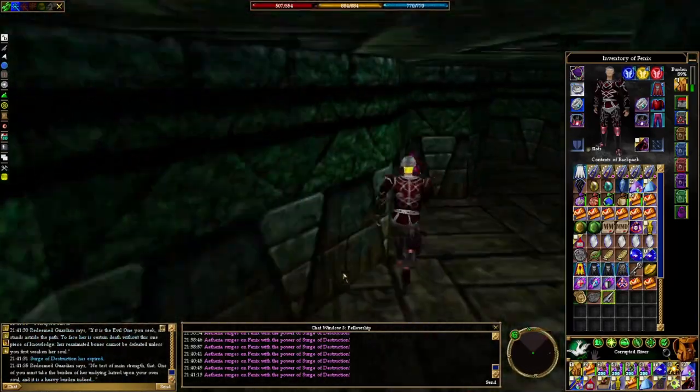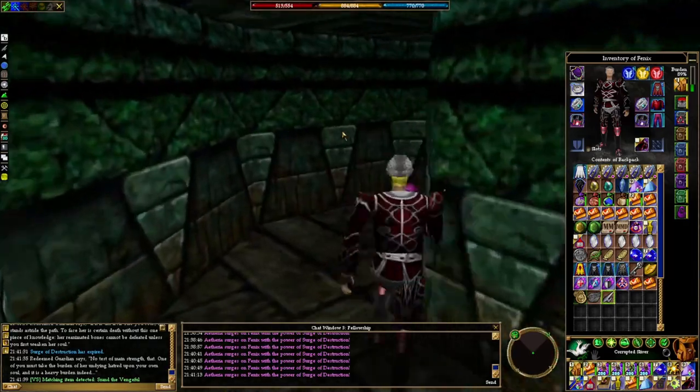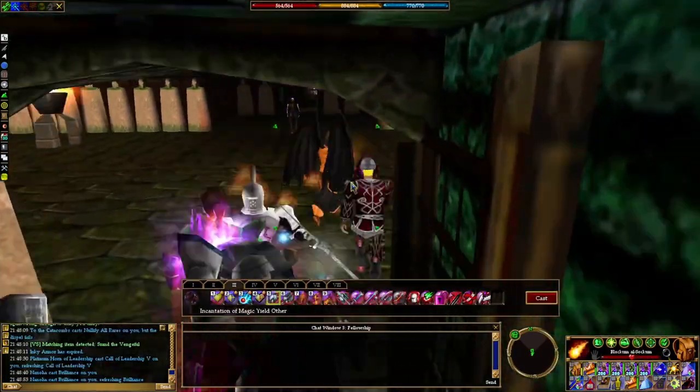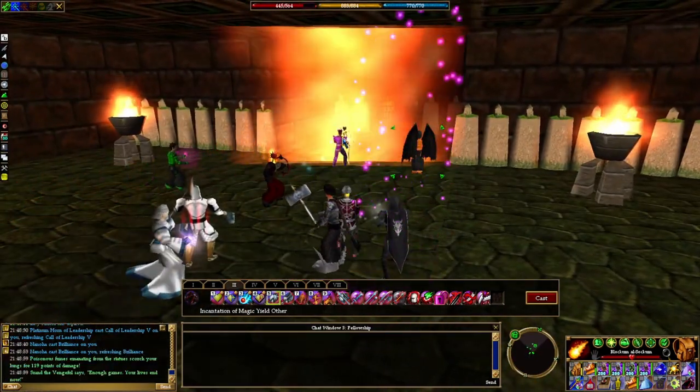A couple of these are corrupted gatekeepers, so they have higher health and are harder to kill — this one has 350,000 health. When this guy goes down, a corrupted sliver is going to spawn on the ground and he turns into a redeemed guardian. So this guy was corrupted by Nergal but wasn't originally there to help Mitos. You hand over three of your liberated souls to get that corrupted sliver, which is the second piece of the reward. He tells you 'the evil one you seek — take the path ahead. This is no test of main strength. One of you must take the burden of her undying hatred upon your own soul, and it is a heavy burden indeed.' This is a good clue for what the next fight is going to be.